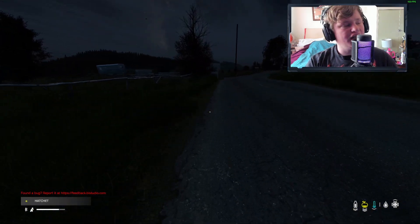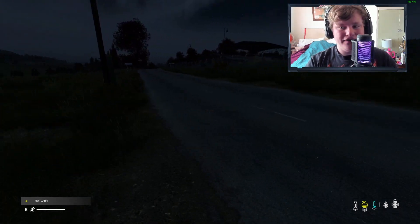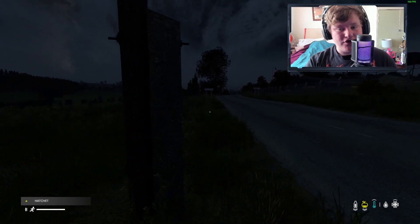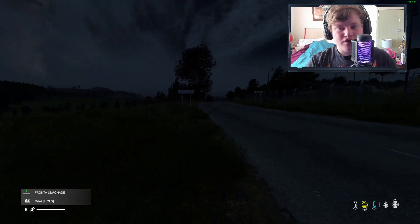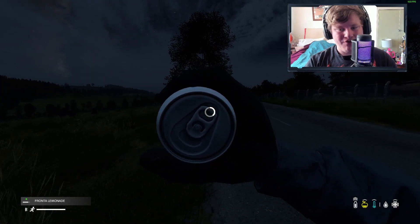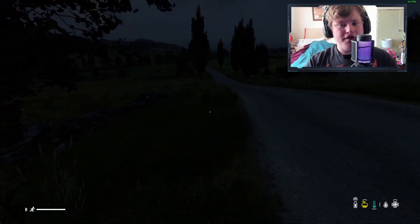We're starting to run a little bit low on food — we've got about half of our calorie consumption left. I could go ahead and eat our unknown food can, but it does contain chemicals and the last thing we want is to die. So I'm just going to go ahead and drink our frontal lemonade to keep our energy and calorie consumption up. Hopefully the second we get to Starry Sober, we can make a little bit more progress.